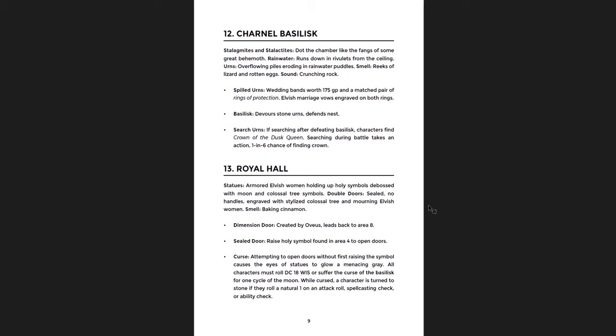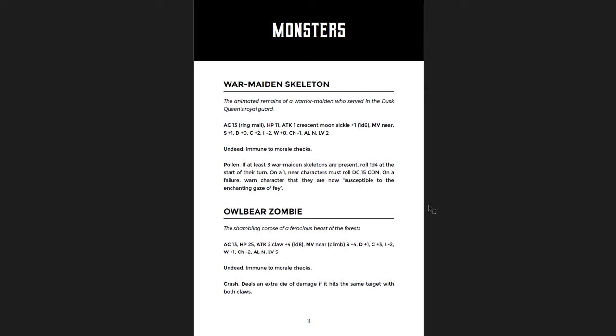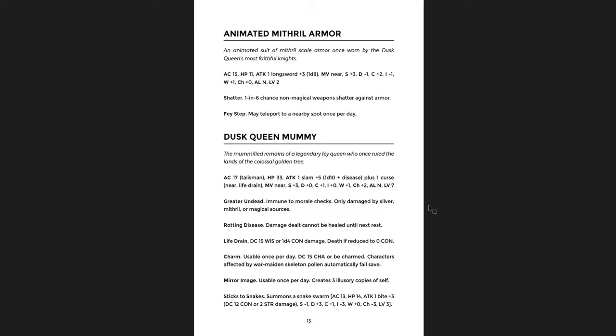You have a charnel basilisk, and then you find the crown of the Dusk Queen as well — there's a 1-in-6 chance of finding it if you search during the battle. Then there's the royal hall, the grand tomb of dusk, and then an ending for the adventure. If you get the scepter and the crown, it's 300 gold if you sell them as a pair. You also find a locked steel door at the bottom of the well, which can be opened with a key found in the Dusk Queen sarcophagus. Then the water drains away and you find another quest leading beneath a colossal golden tree. There's a brief description of different monsters — some taken from the Shadow Dark book, others created for this adventure: the war maiden skeleton, the owlbear zombie, animated mithril armor, and the Dusk Queen mummy.